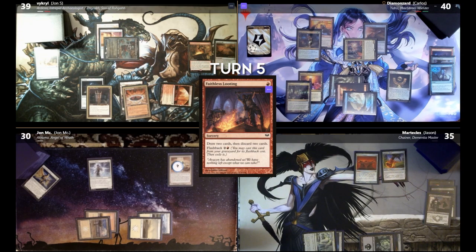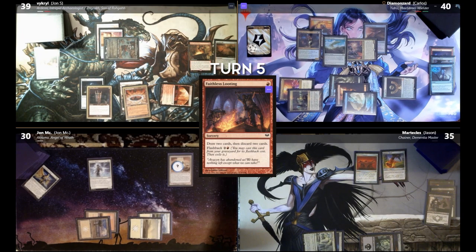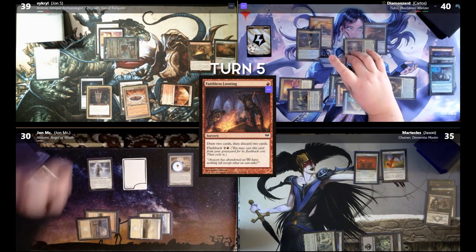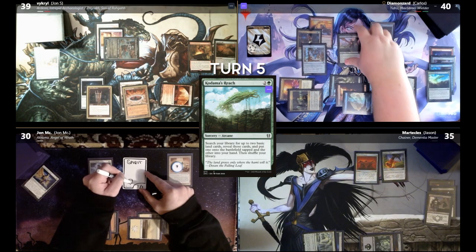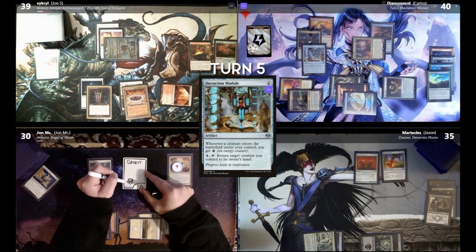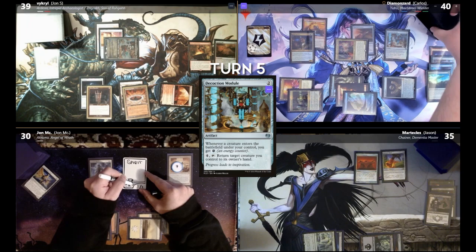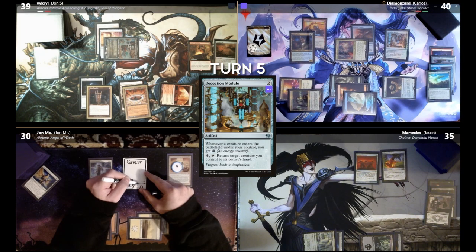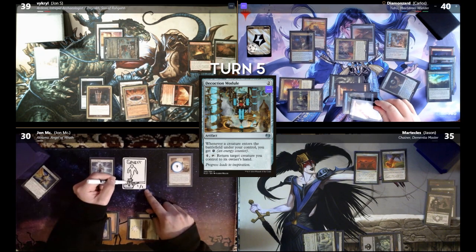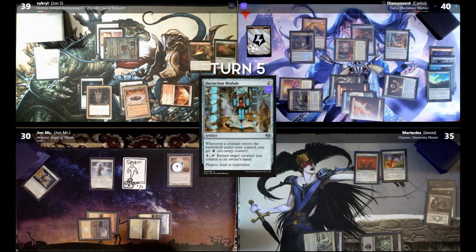I will then cast Kodama's Reach, giving Jon M a 1/1 colorless spirit token. Cascade off that — I'll get Decoction Module. Whenever a creature enters the battlefield under my control, I get an energy. And then I can pay four and return a creature I control to my hand. I get my lands — a Mountain. Is that coming out of a piñata? It's a genie in a bottle, baby.